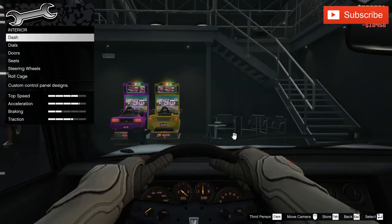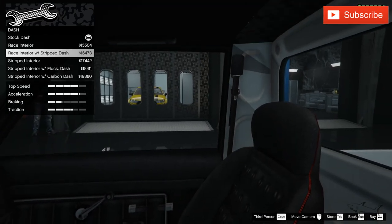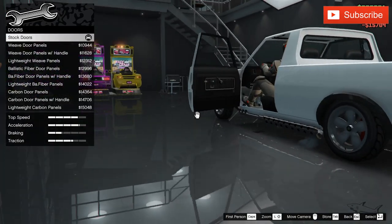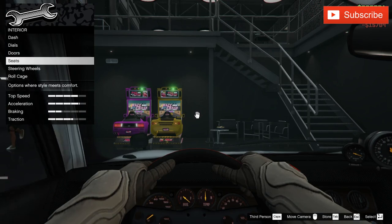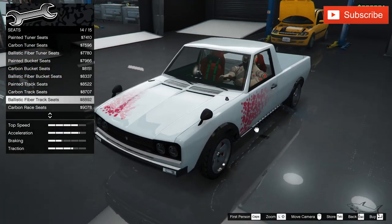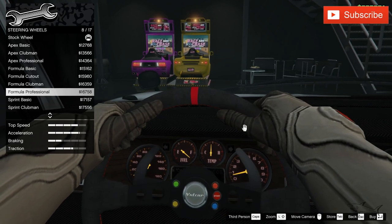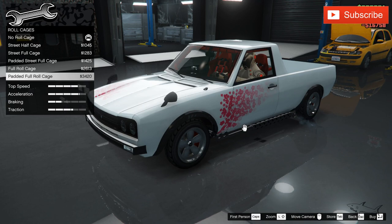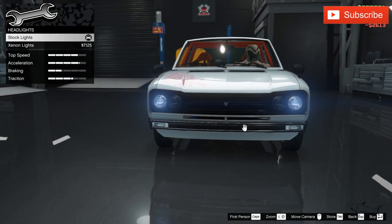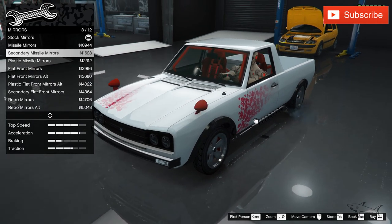Now let's see the interior dash. It will have some crazy customization if we strip it down — let's do it because I love that carbon. After all, this will be a custom-made car. I don't like custom doors so I won't strip them, but let's see the seats. We're gonna use this one. Now the steering wheel — I like this one. Let's see if we're gonna use a roll cage or not. Yeah, we can use this one. And the headlights — we will have xenon.